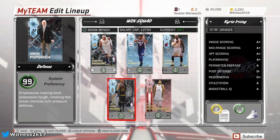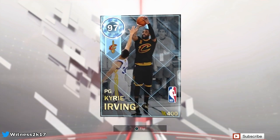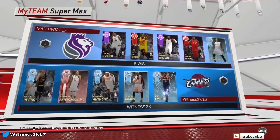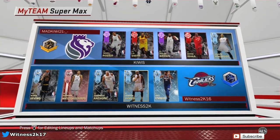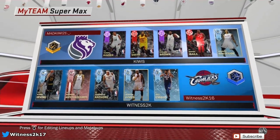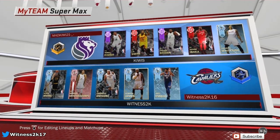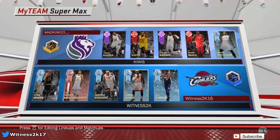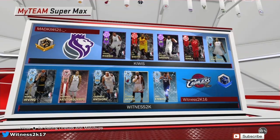Here's how the squad's looking — we're going to have to fill in that position right there, but we're going to jump into a game right now and get some gameplay of this Kyrie Irving. We have found an opponent. He's basically running a budget squad, so hopefully this is an easy W. But I'm not saying anything yet because I've had some battles with budget squads. He does have that J.R. Smith, which is a cheesy card — possibly one of the cheesiest, cheapest cards in the game.